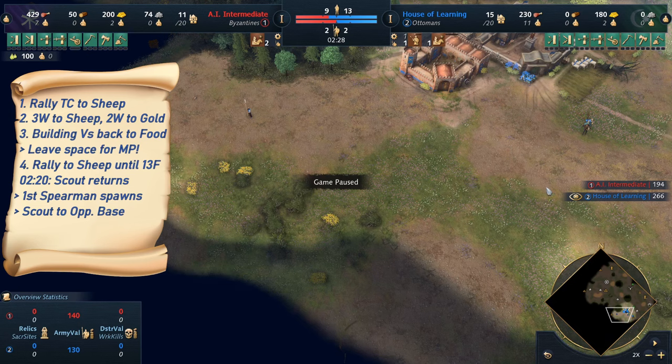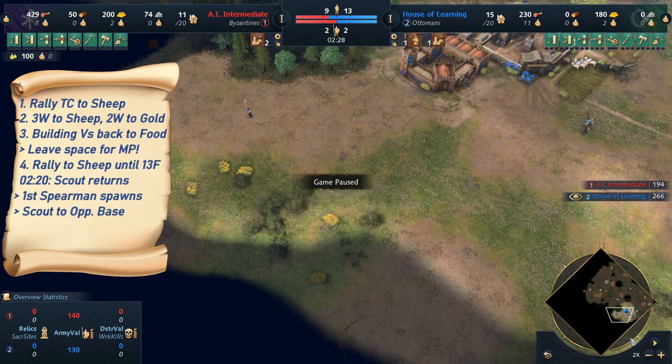In this example, I will not use the military units I produce at all, but the scout is still on their way to the opponent's base, with a small detour just to make sure I haven't missed anything around my base and know where all the resources are — in case I wanted to expand early. Typically the spearman could be used in most matchups to harass gold or the opponent's base in some way.